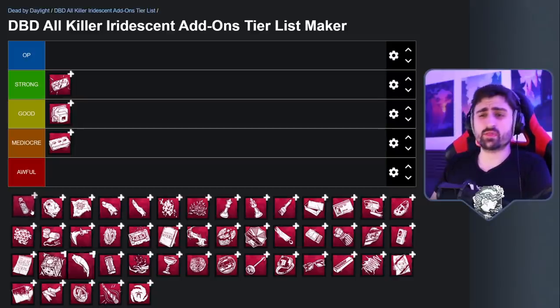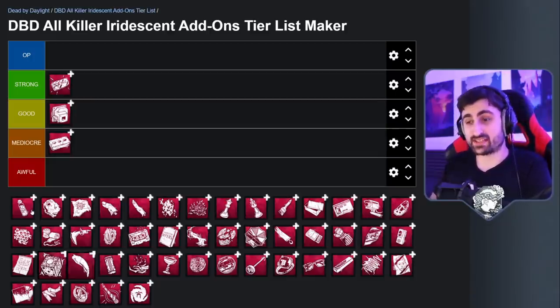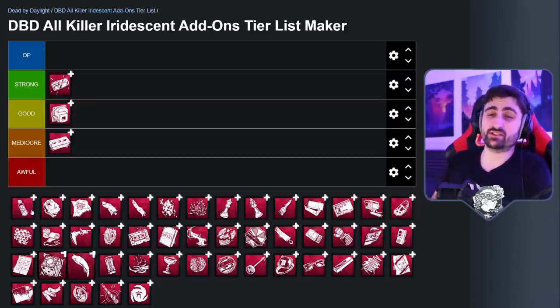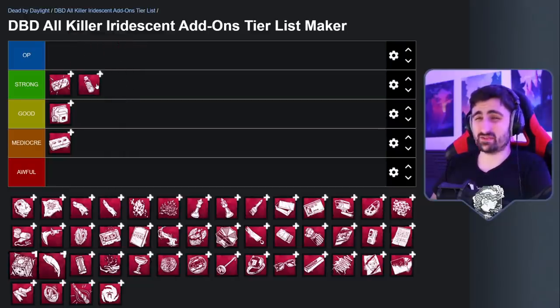Also for the Blight is the Campon 33. It has a bunch of different effects — it gives you extra bloodpoints for slowing down survivors, and it slows down survivors a little bit when you bump near them, giving them a visual cue. But the most important thing is it lets you slam into a pallet and break it faster without having to use your cane. It's basically Brutal Strength in the form of an add-on and makes you break pallets very, very quick. There's not a lot that keeps Blight from getting to you — he can play around windows and in the open really well. Pallets are one of the few ways to delay him, and this add-on makes him eat through them very fast. I wouldn't call it OP, but it's definitely very, very strong.